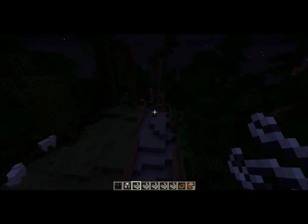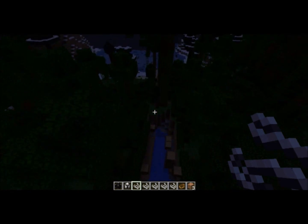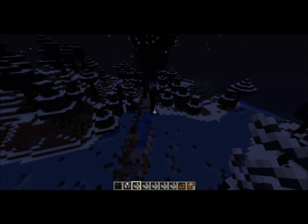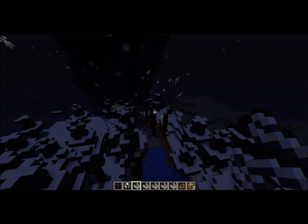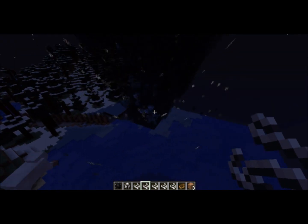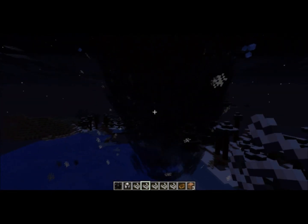What the tornado picks up is wood, leaves, dirt, and sand, and particles from water — but nothing hard like cobblestone, sandstone, or ores. It doesn't pick any of that up. As you can see, we're just chasing it right now. It also picks up ice blocks apparently. It's passed over the water now and it's actually a really cool mod to have.